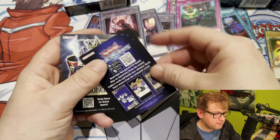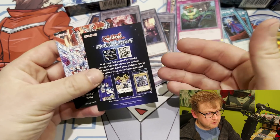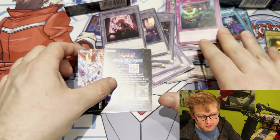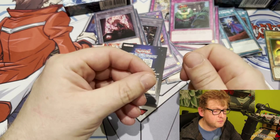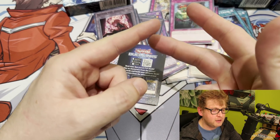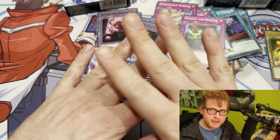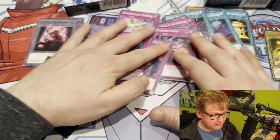Conclusions: Is this structure deck worth it? It's an easy yes. The reprints and new cards — especially Branded Fusion and the Branded cards — will make this structure deck format-defining when released. And the reprints alone — Dark Ruler No More, Call by the Grave, Waking the Dragon, Dimensional Barrier — speak for themselves. Thanks to Konami for sending these over for the early reveal. No giveaway this time, but maybe next time. Thanks for watching — like if you enjoyed!